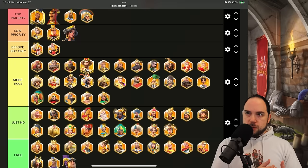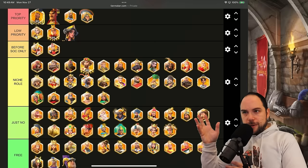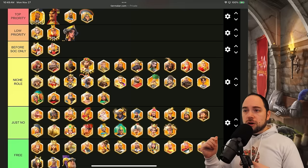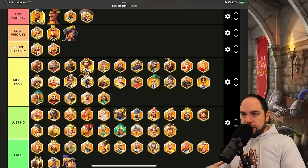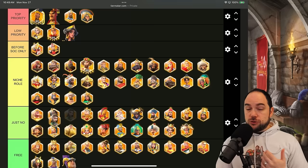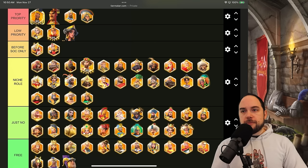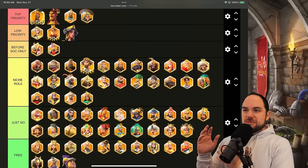Reviewing niche role commanders: Nebu and Zuge Liang still slap hard; Henry is super strong. But the commander I'm moving out is Artemisia. We need to stop investing in her — if you have her, use her, but with too many good archers now and more new archers expected, she has to leave the niche role category. I also want to move Alexander the Great out — he's not meta in the open field anymore and people are moving away from infantry marches — but his niche as a whale option in early KVKs keeps him in.